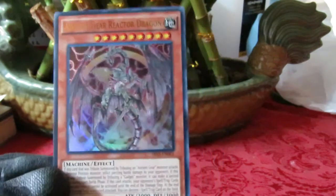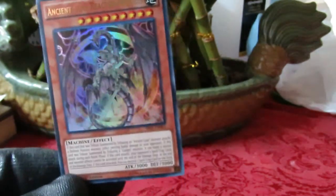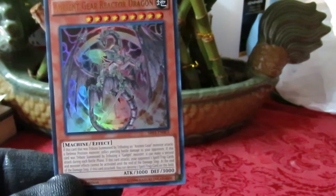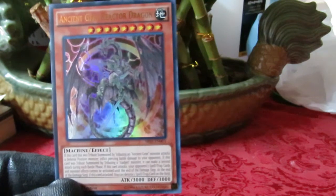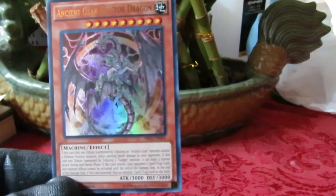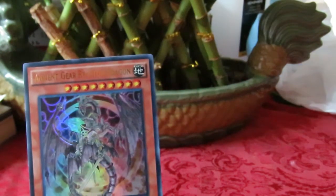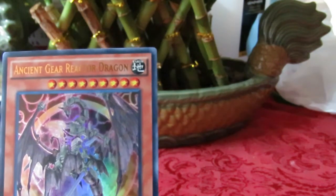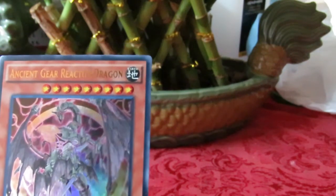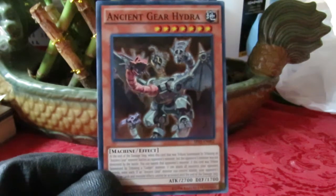Next up, we have the boss of the deck — Ancient Gear Reactor Dragon, nine stars. Isn't it beautiful? I'm so glad this deck is out in English. If this card was tribute summoned by tributing an ancient gear monster and attacks a defense-position monster, it deals piercing damage. If you tribute a gadget for it, it can make a second attack during each battle phase. At the end of the damage step, if this card attacks, you can destroy one spell or trap card on the field — and it doesn't have to be yours.